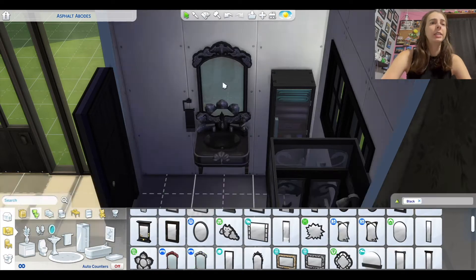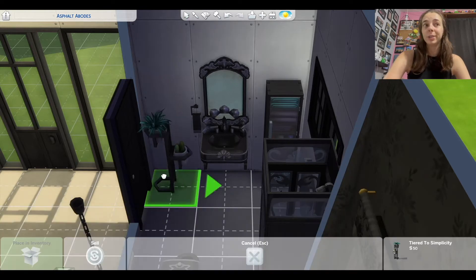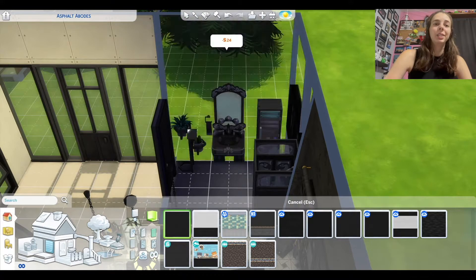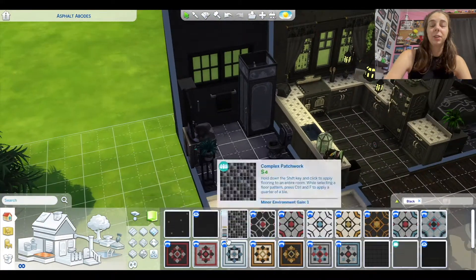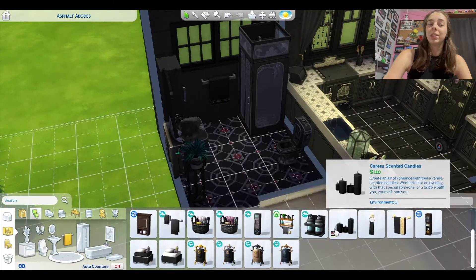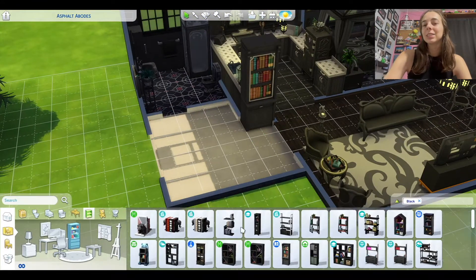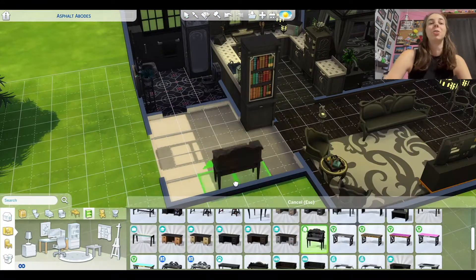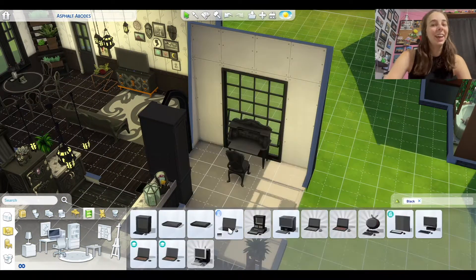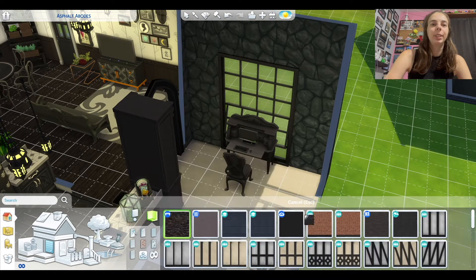I did actually make the black house on the same lot as the greenhouse. I had extra room, so I was able to fit a whole other house on there. One thing I really wanted to add were trees surrounding the house, but there were no black trees or plants that could go outside, so I could not add that.